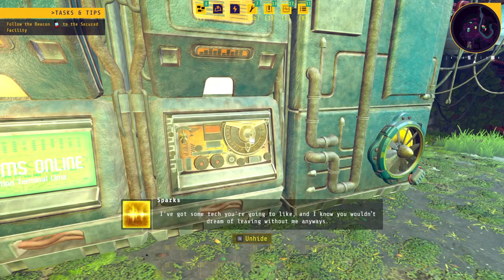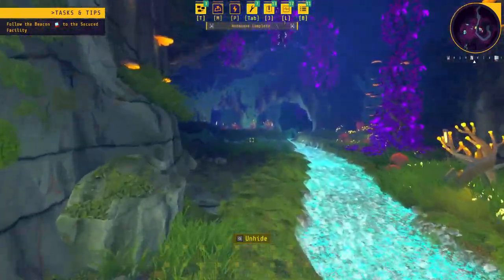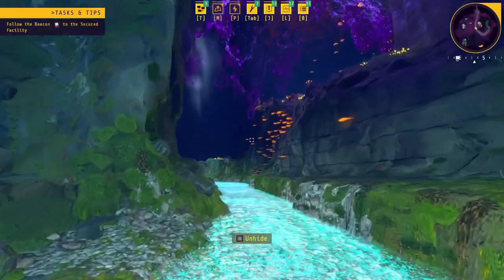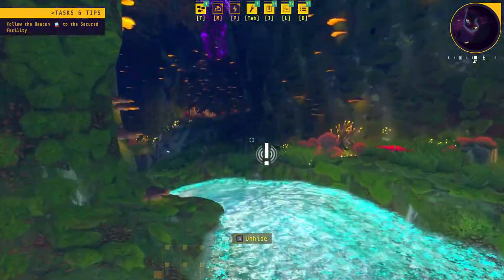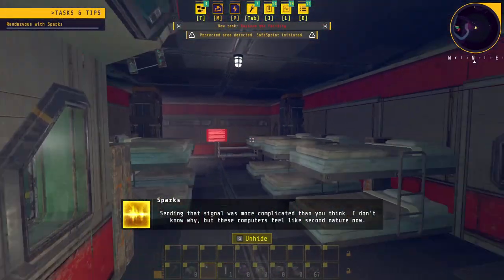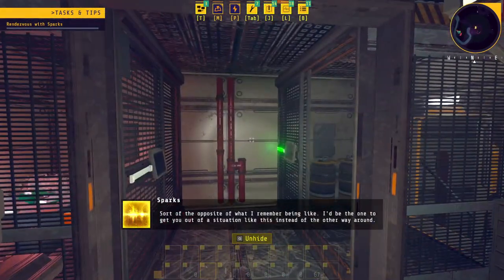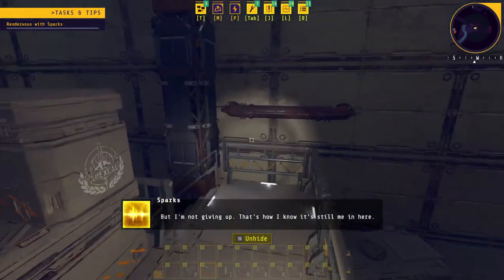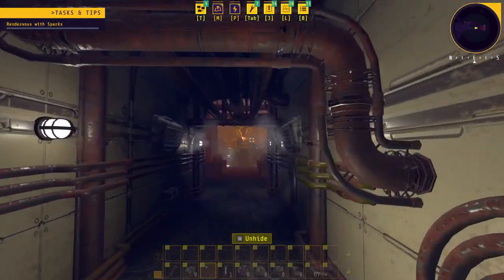And I know you wouldn't dream of leaving without me anyway. There were like two bunkers around here — we're actually going to the one she's pointing at, which was over here. But I thought there was something else too. Just around the corner here we got a little dig. You can't actually get into this until she opens it. I think I've heard that three or four times now and I just understood it all.